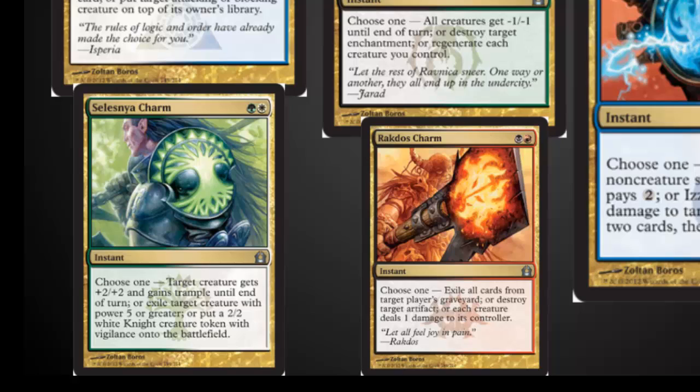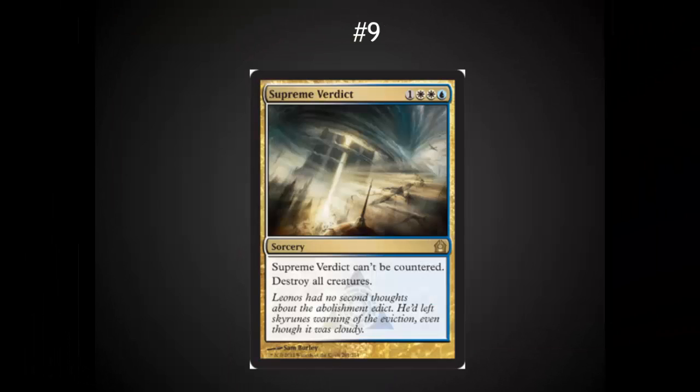Selesnya Charm is a lot weaker, although it's kind of what a fast green deck needs in getting +2/+2 with trample and the ability to kill big creatures. Rakdos Charm is definitely sideboard only and the weakest of the charms at this point.